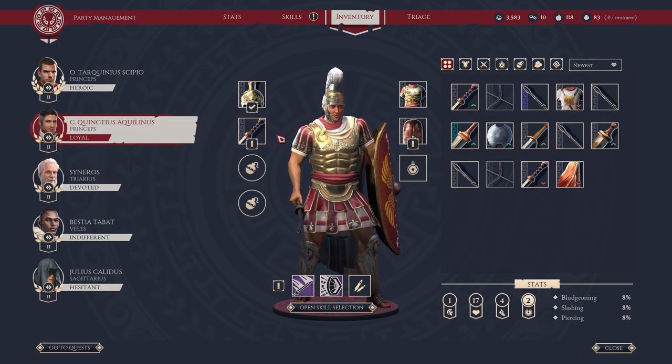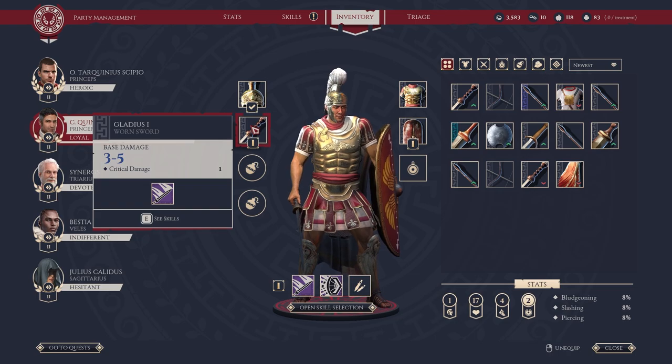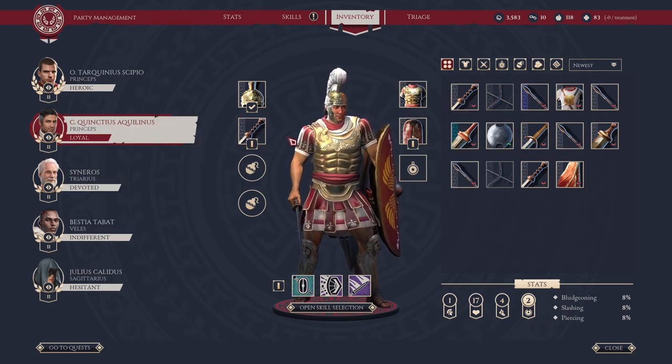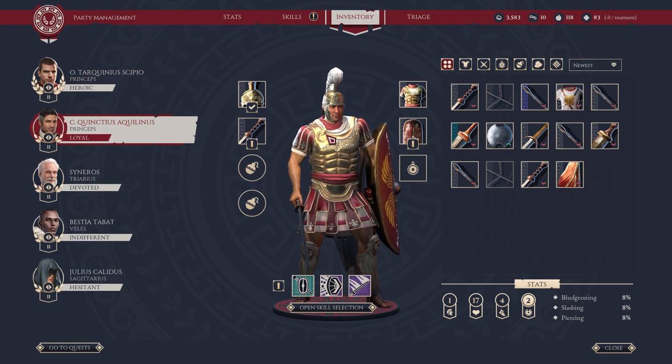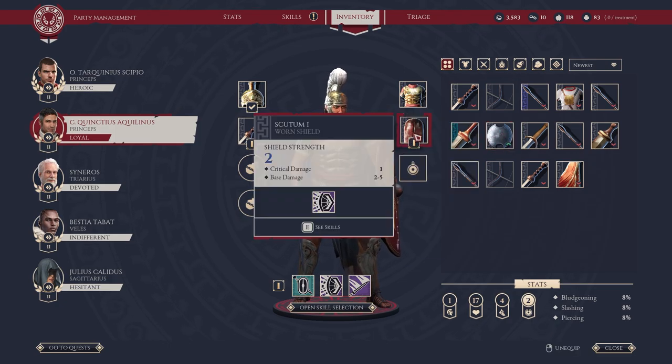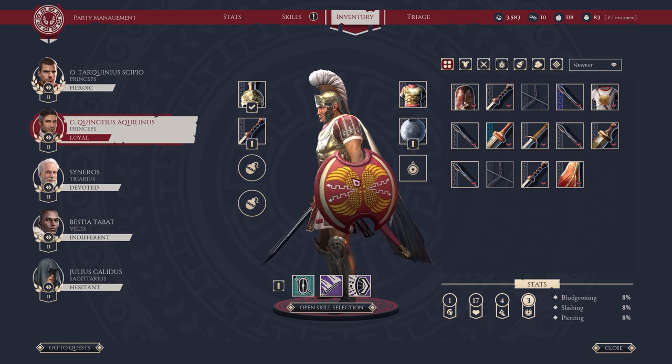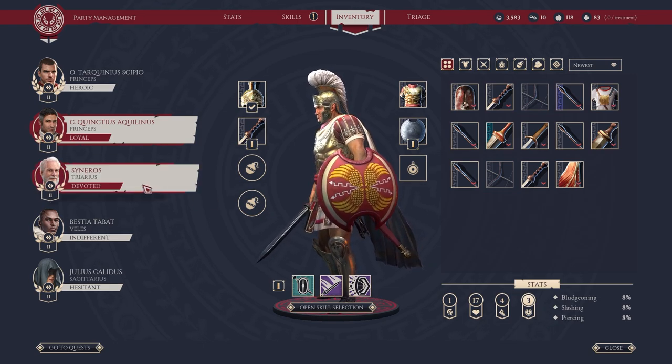Moving on, his sword is 3-5, so that's definitely an upgrade on the Gladius — we'll throw that in on him. That makes his sword a little bit better. Is that an upgraded shield? Looks like it — shield strength increase. It's not going to look as good though. At least they paint it in legionary colours, that's kind of cool.